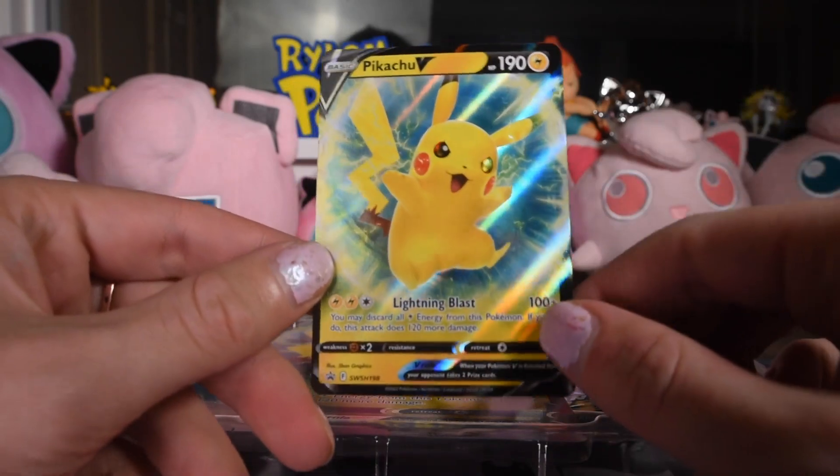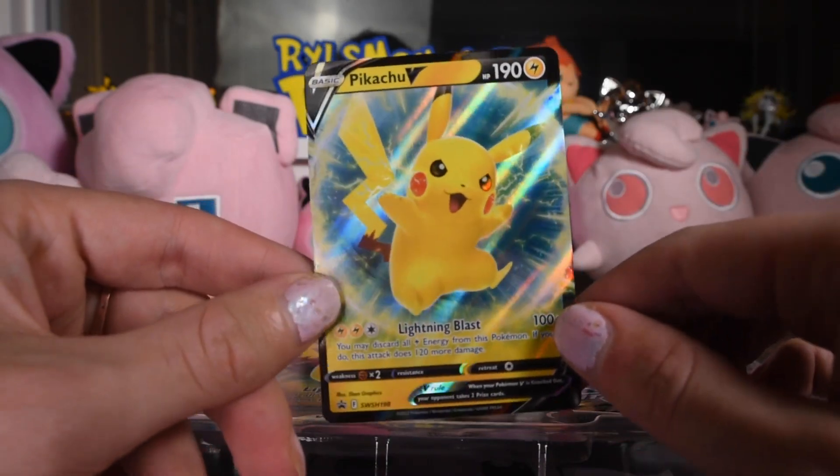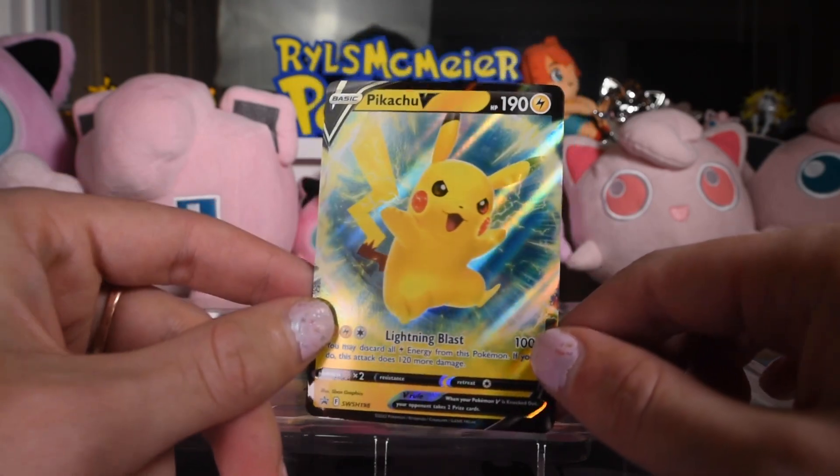And then we have the Pikachu promo, Sword and Shield number 198. I don't know why I wanted to say 19 and 8. Kind of generic, but cool.